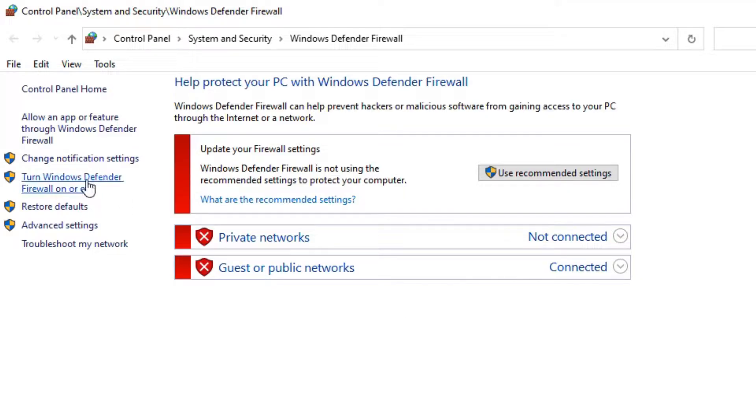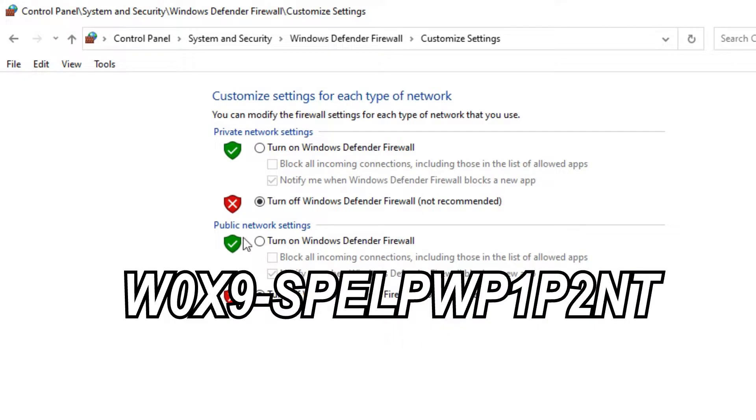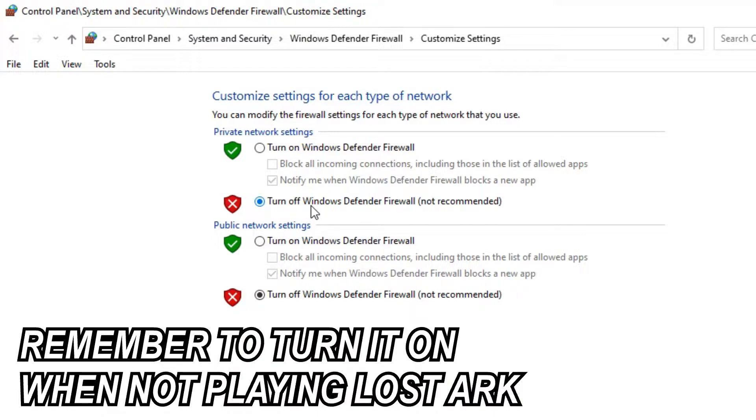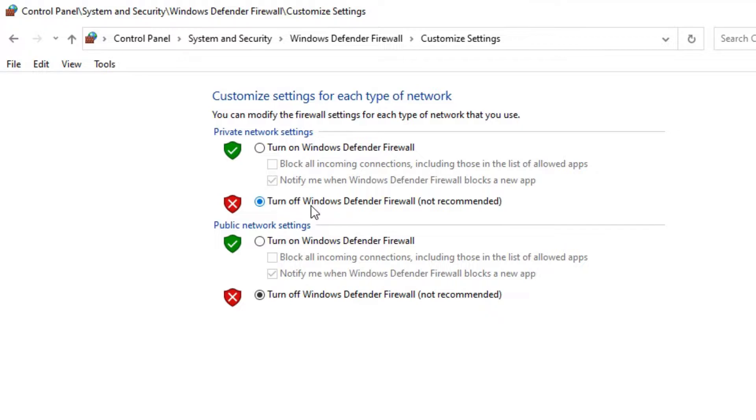This method works specifically for me against this W0x9 Spellp1P2NT error. As soon as I turned the Windows Defender off, the issue got resolved immediately for me. However, just remember to turn it back on when not playing Lost Ark, because this firewall could be useful to protect your PC when doing daily work.